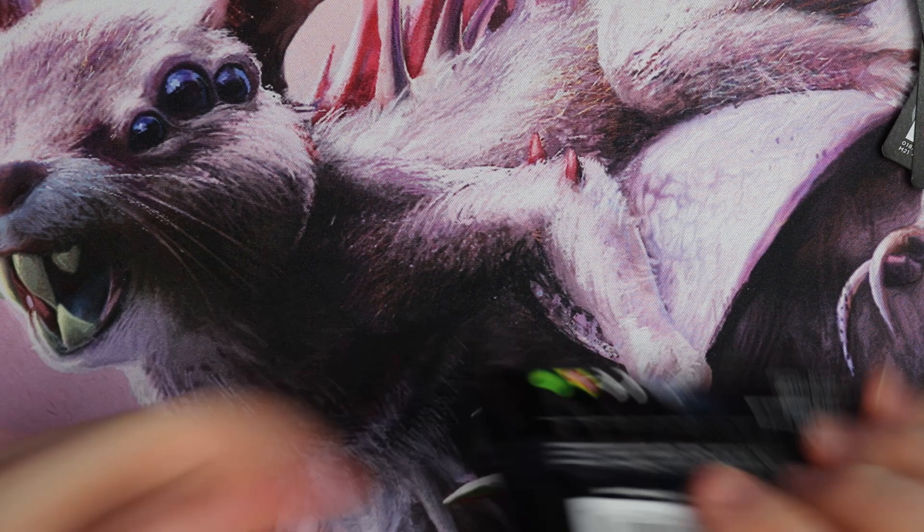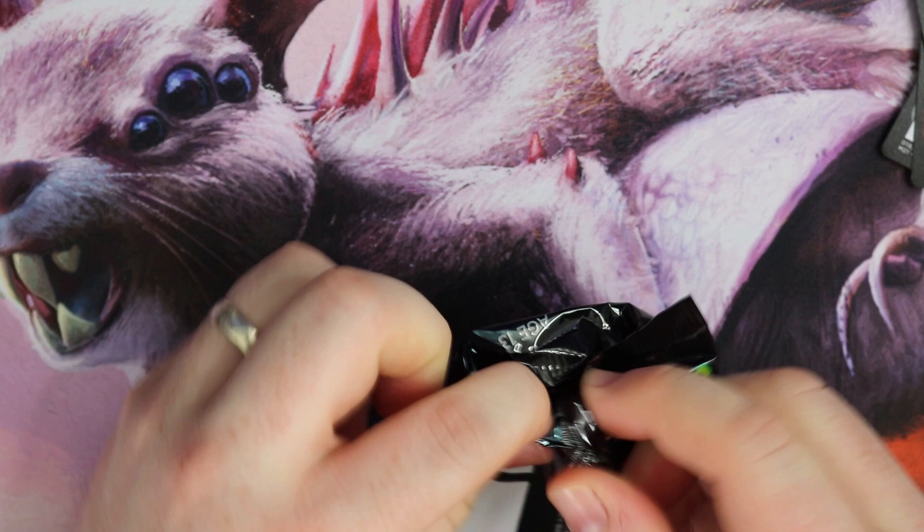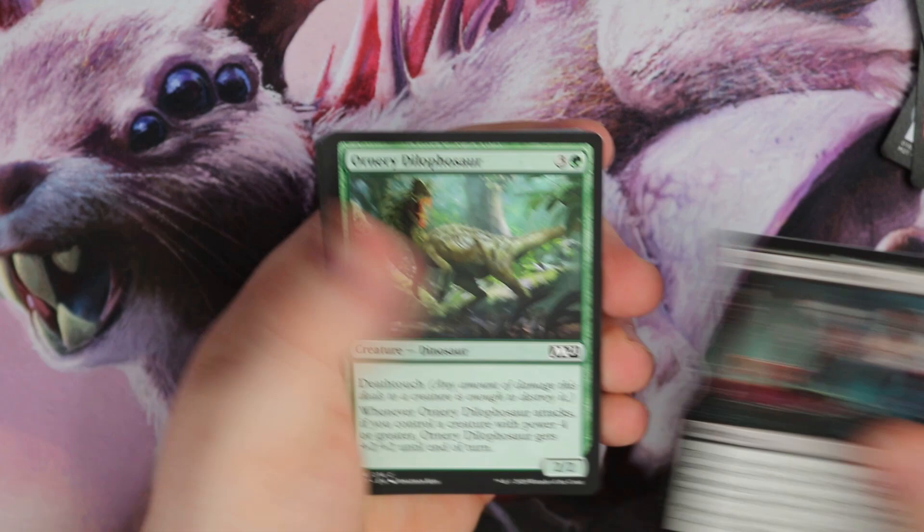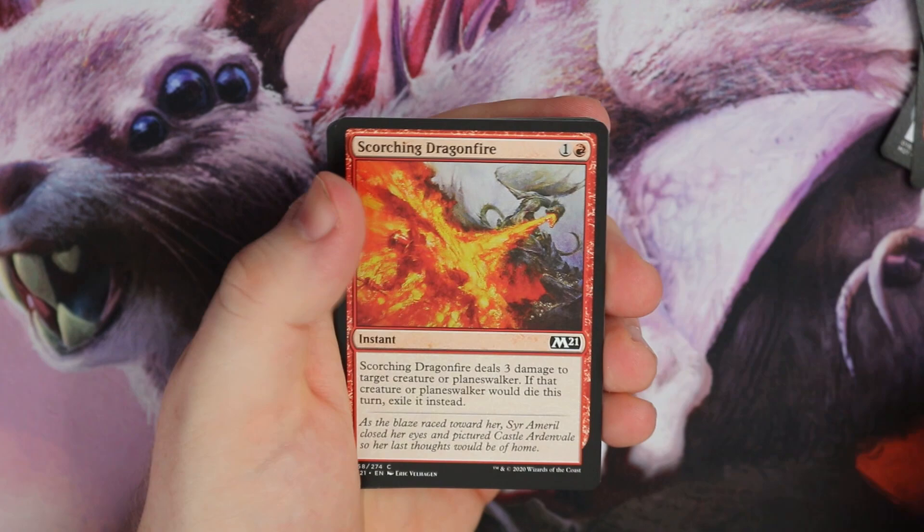If only they put Fetchlands into these sets again into Standard — I don't think that's ever going to happen. It would be nice, but I don't think it will. Sage, Bitten. Have we pulled any Cultivate yet? Is Cultivate going to be the card we're just never going to pull in packs this year round?